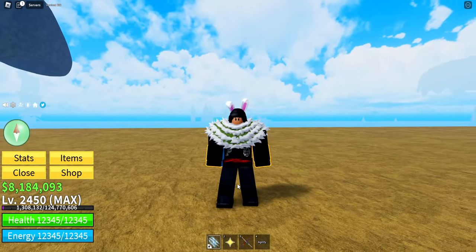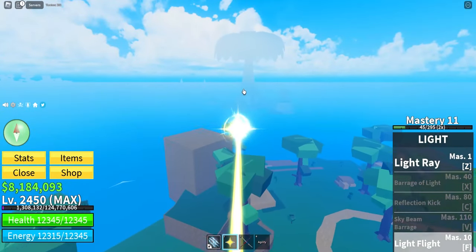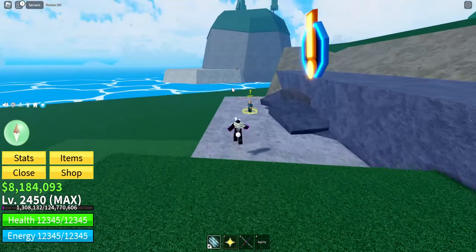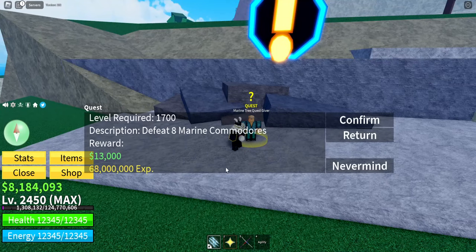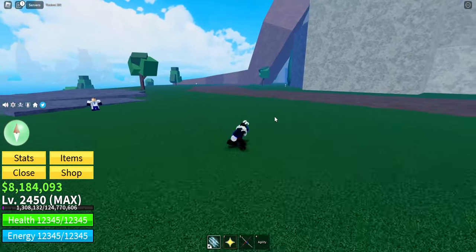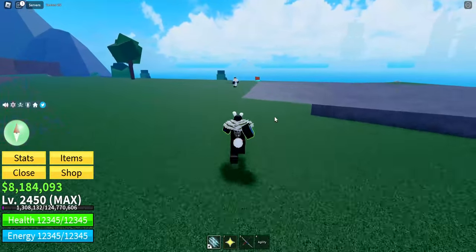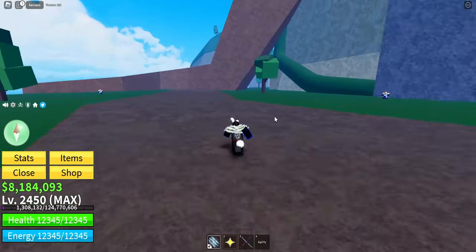Once you have gotten to level 1700, everyone can do this - even if you don't have Buddha. Head over to the Giant Tree area over here. Once you've made it to this quest giver, you'll notice the Marine Commodores are the guys you can beat right here. Everyone can do this quest - they're super easy to beat. Just know these guys have Haki and a very high elemental level, so if you're using a Logia fruit, it won't activate until much later down the track.